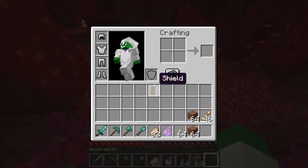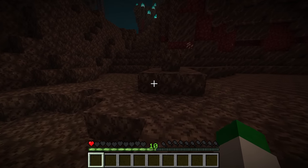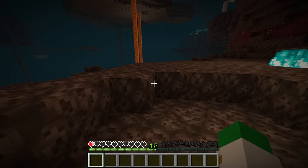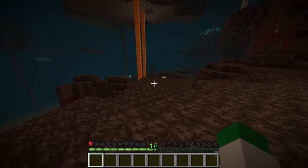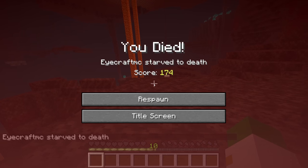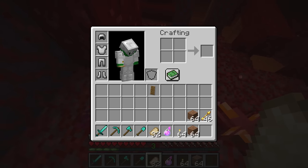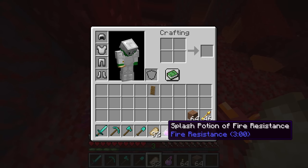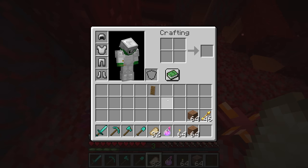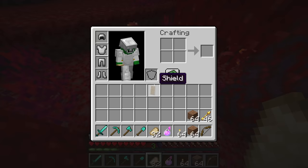Bring a lot of food — a lot of times I'll go to the nether fortress with 8 or 10 pork chops and run out, ending up dying of starvation, since you can't always get access to mushroom soup. As much fire resistance as you can get — try to have at least one splash potion for emergencies — and also bring a stack of torches, a couple stacks of building blocks, and some arrows as well as a bow.